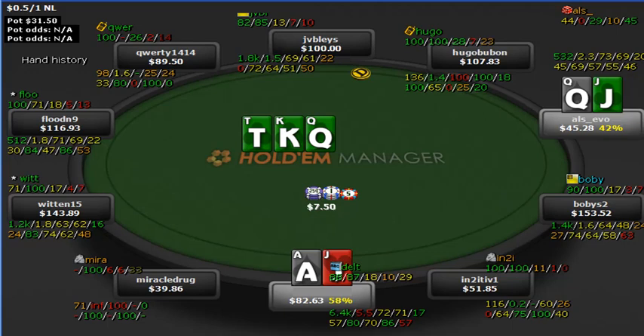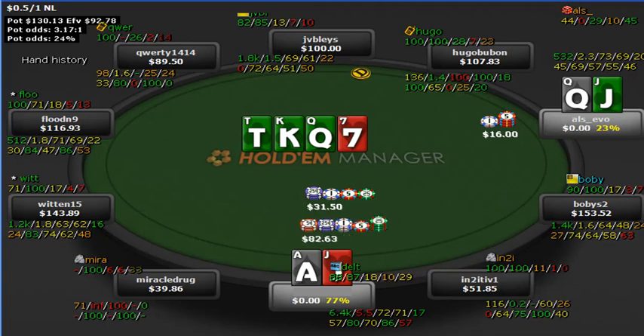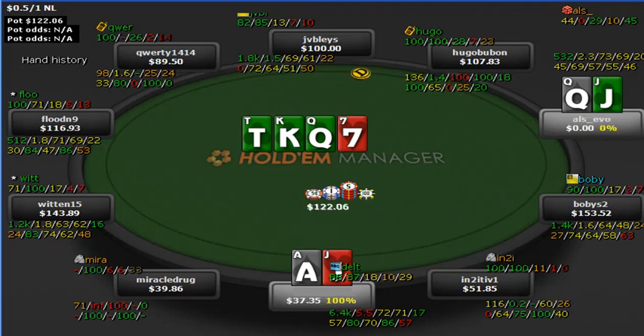We just call. A seven hits the turn — he then bets half pot with the queen here. He's a relatively small stack and we're worried about the flush draw, so we push over the top and get it all in, putting him on essentially exactly this hand. We get it in for 77% — the ace would split and any club would beat us. He calls, 122 in the pot, no flush hits, and we take it down.